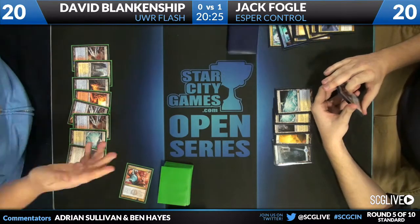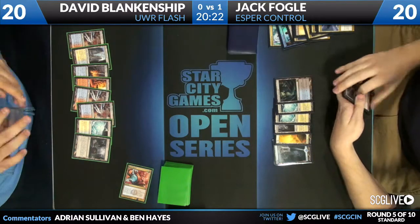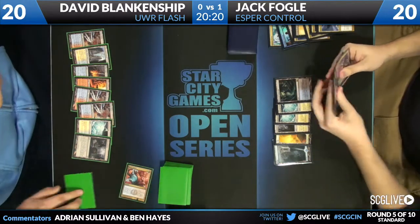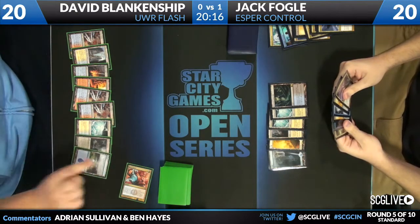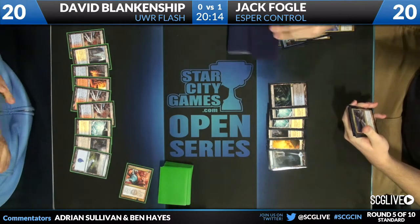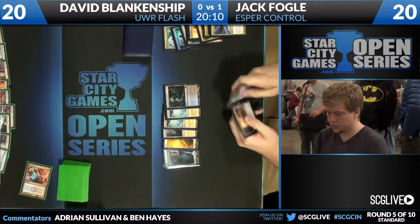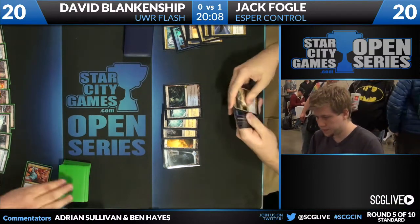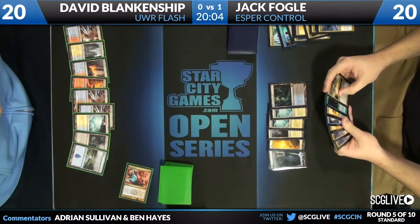Jack indeed did discard last turn, and we see a Sphinx's Revelation for one — otherwise known as please help me. Oh wow, it's a charm. David's like, nah, that's okay. Fifth land, and another Sphinx's Revelation in Jack's hand, which makes that Sphinx's Revelation for one play make a lot more sense — he knows he has an extra one once he gets lands. We see a Ghost Quarter from David, and Jack draws another land and puts it into play wisely, doesn't try to pretend like he drew something else. This game still favoring David, despite him not beating down — he doesn't need to beat down if he can just overwhelm Jack.